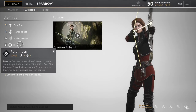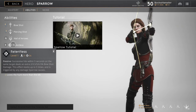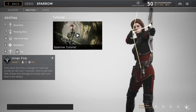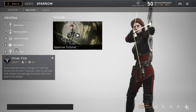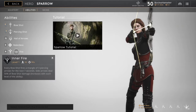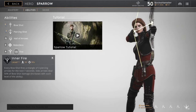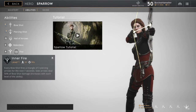In a Fire: fires a triangle of three piercing arrows for the next — they've reduced this to seven seconds, the reference here is a little old. Side arrows deal 50% of the Shortbow damage, which increases with each level, and at maximum level it does 90% of your Shortbow damage.